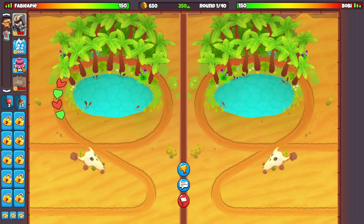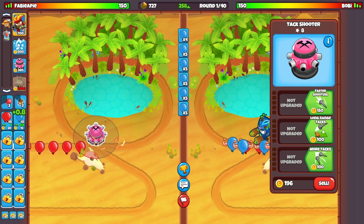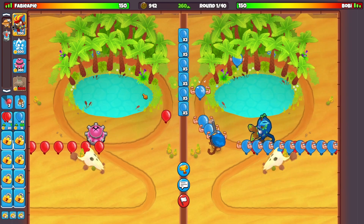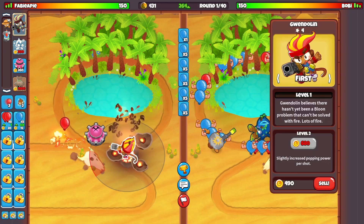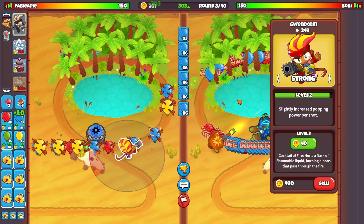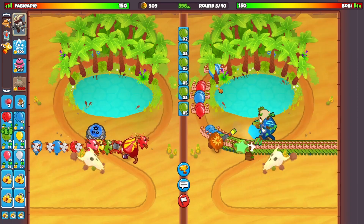Now we're on the map Oasis. It's a little bit of an awkward map for this strategy — not bad, definitely better than Cobra Command, but just a little awkward. It seems like our opponent is not ECOing, which is going to make this a lot easier. I want to go for Gwendoline as soon as possible. Don't forget to set Gwendoline on Strong as soon as you have your blade shooter down.